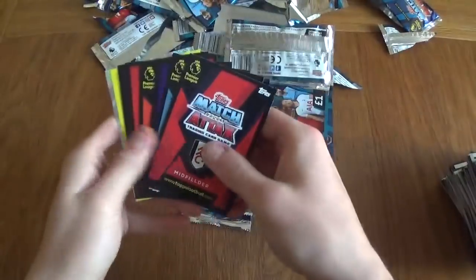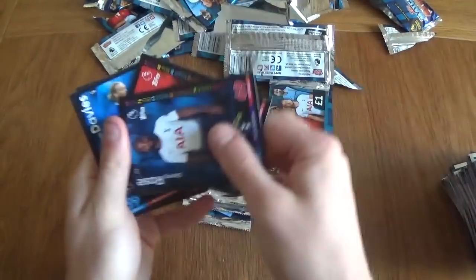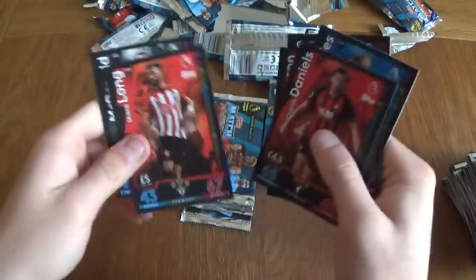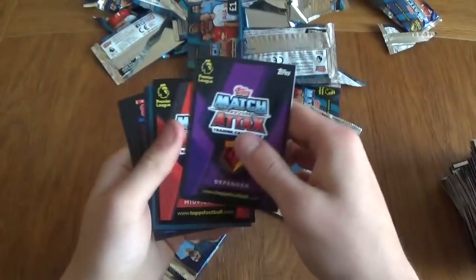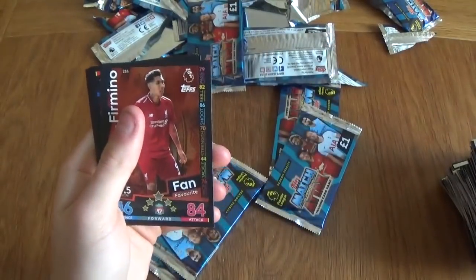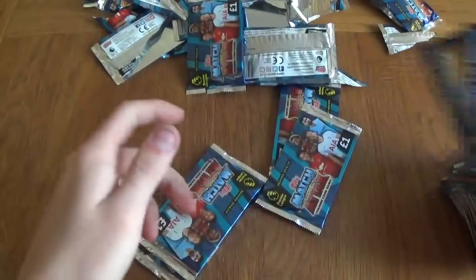We've got another Fulham player and the Harrisville Town badge. We've got Daniel Rose, Tenderson Davies, Daniels, Shane Long, and Kevin McDonald. Four packs after this one. De Bruyne star player and Cabaselli man of the match. Firmino, Coleman, Fabianski, Firmino, and La Parra.